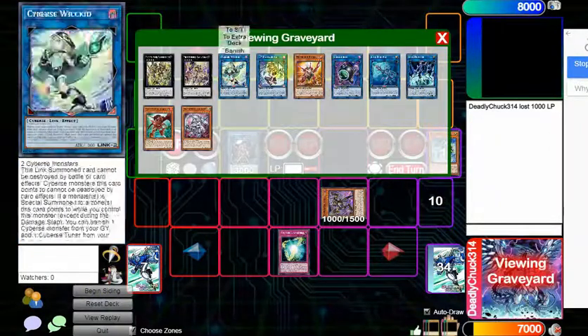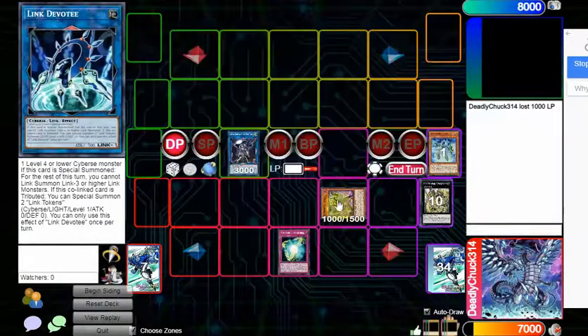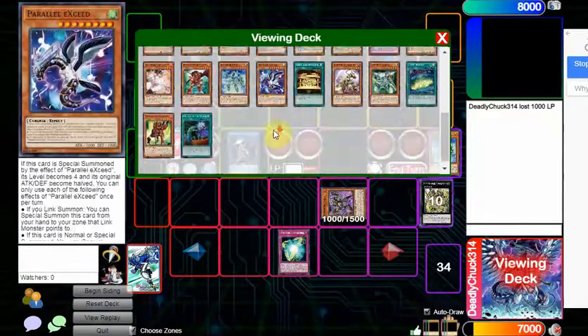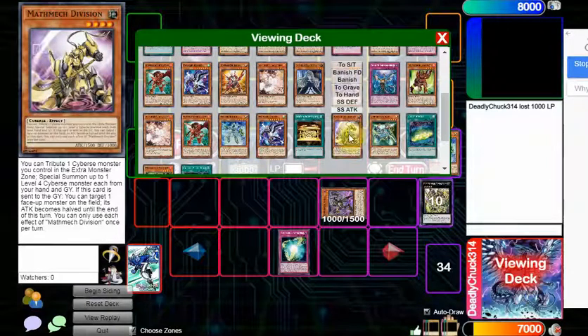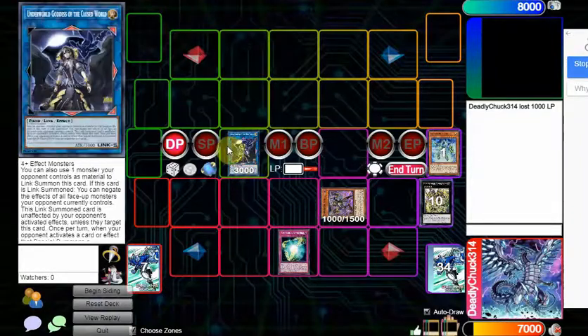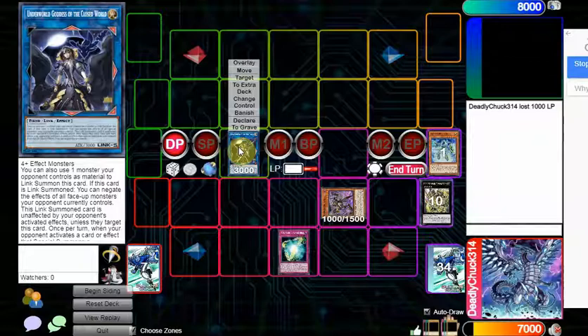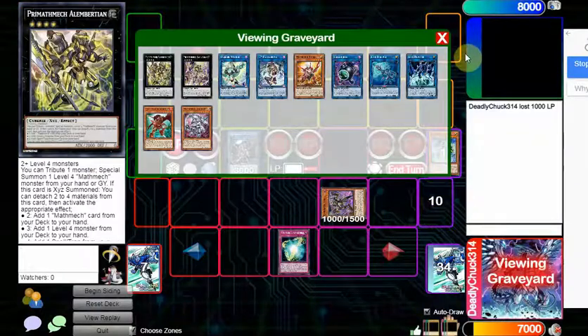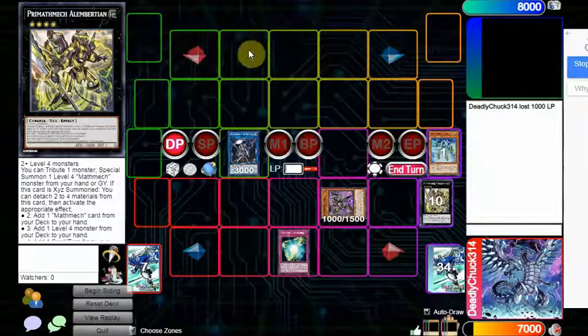Overall a pretty decent combo — even still you have follow-up. Division can tribute any Cyber monster, giving you continued extension. Wicked is indestructible, so even if your opponent has a card that targets it, it won't be destroyed — just hope your opponent's not playing Nightmare Unicorn. That's pretty much the entire combo. Cool deck that has some cool plays, can OTK, and can put up a decent amount of interruption. It's a very fun deck to play — if you enjoy it don't forget to like and subscribe, and I'll see you next time. Goodbye!